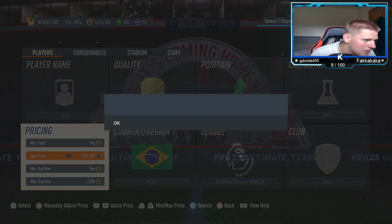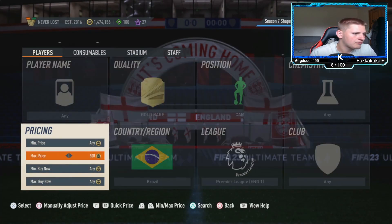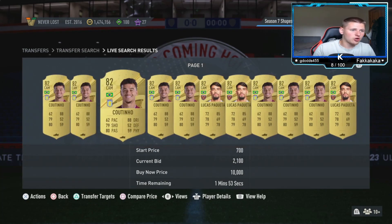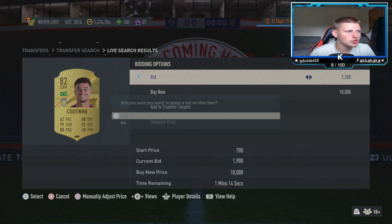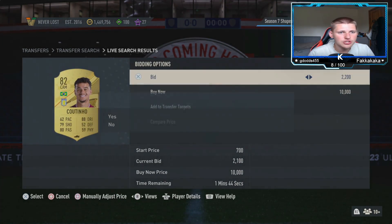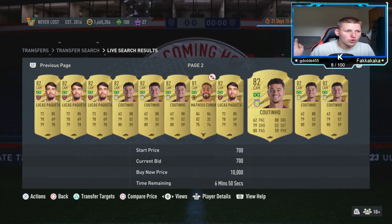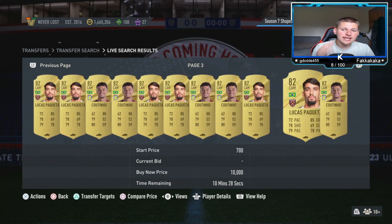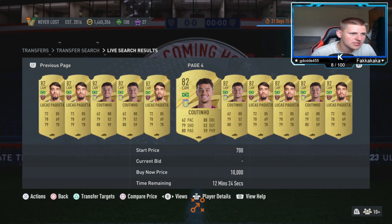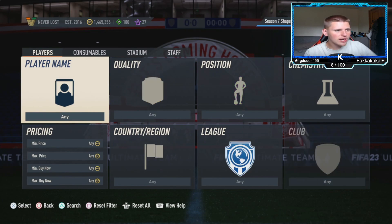The best thing to do on low budget methods is mass bidding. It's not hard — instead of sniping you just bid at 2.2k. Keep going at 2.2k and leave Cuña alone, because he either doesn't sell or takes a very long time to sell at the target price. Just not worth picking him up. Leave that method there and jump into the final method.